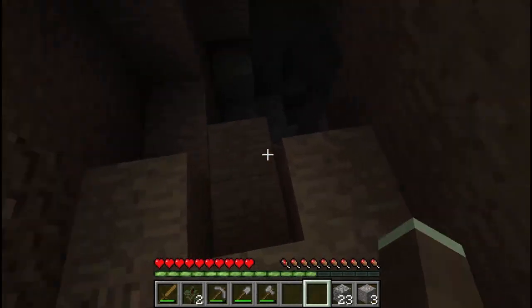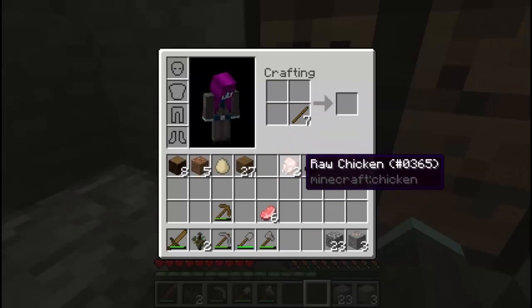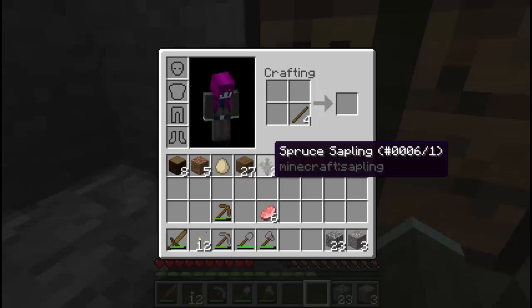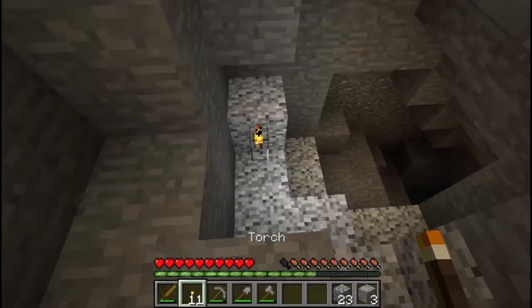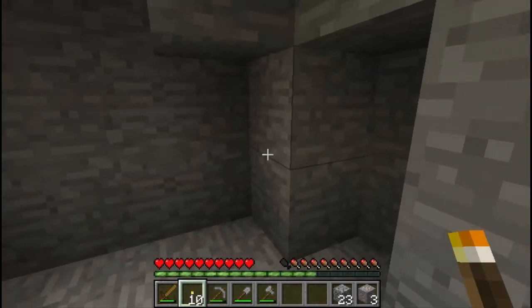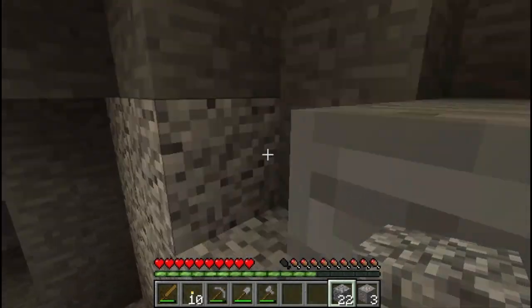That's illuminated this area a little bit better. Let's have a quick look down here — yes, this does seem to carry on. So let's get these torches made. Sticks and charcoal give us torches. I like to put those in a slot on the bar. So that's us all set with the basics, and it's still daytime. Let's explore down here. We're looking for coal, looking for iron, looking for opportunities.